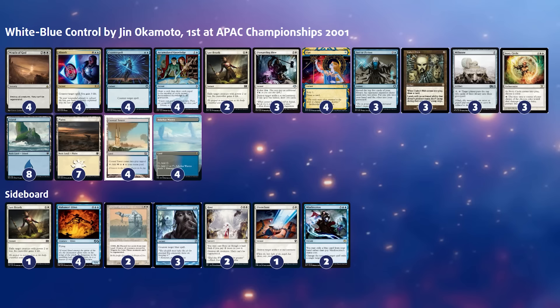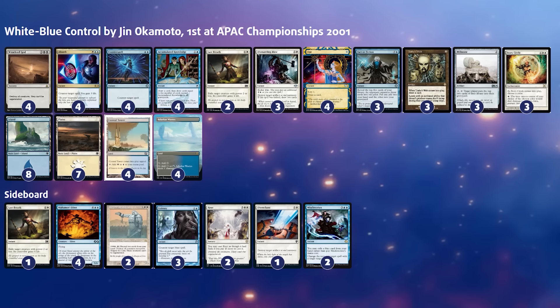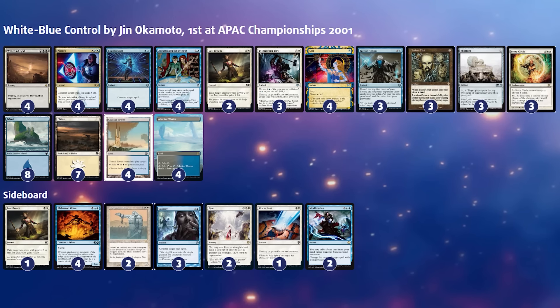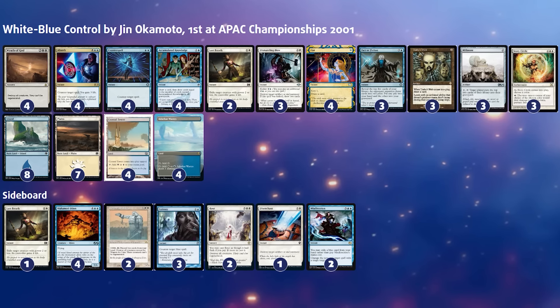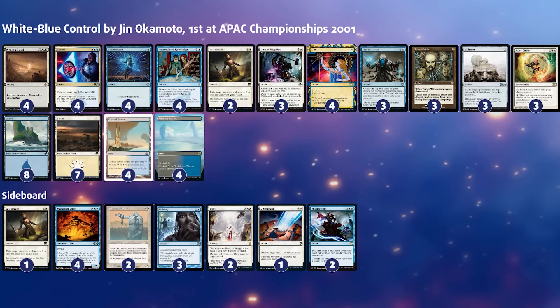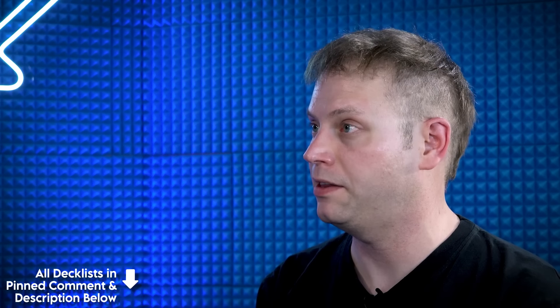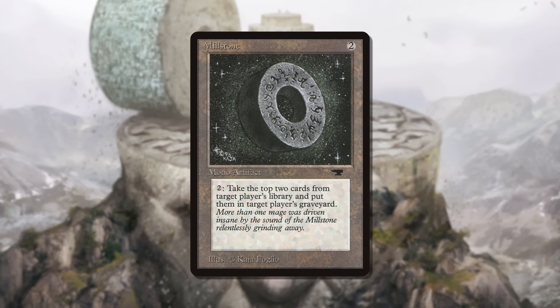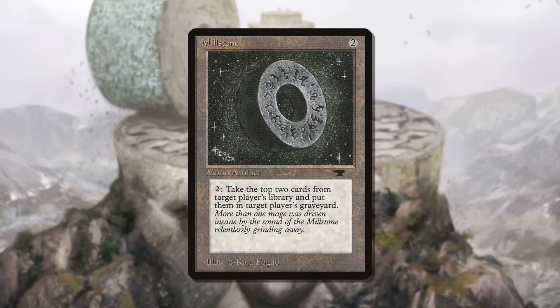Because the great White and Blue cards were all still around. This deck also still had Wrath of God — no longer Swords to Plowshares, but it had Last Breath. Counterspell was complemented by Absorb, and there was insane Blue card advantage in Fact or Fiction and Accumulated Knowledge — at least for the time. This deck, once again, had inevitability on its side because it would draw more cards and had the tools to get rid of almost everything. This one would blank all of the opponent's removal and would win with Millstone — only Millstone in the main deck. That's very annoying, but that is White-Blue Control for you.